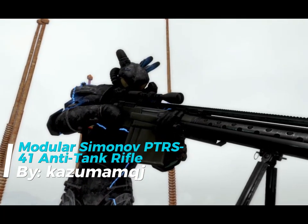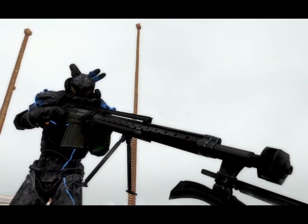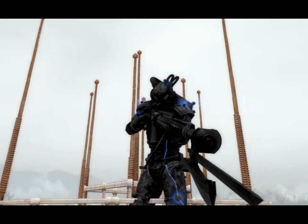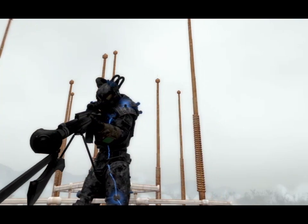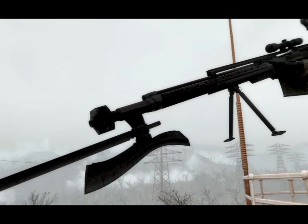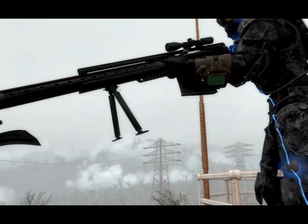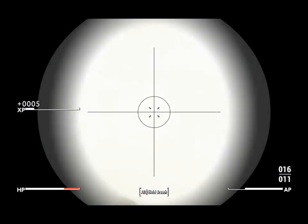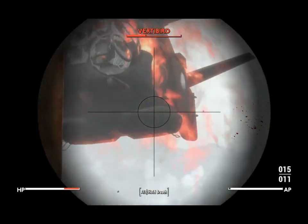If taking down a deathclaw in a single shot sounds appealing, the modular Simonov PTRS-41 anti-tank rifle is your go-to weapon. This mod brings in two versions: the Simonov PTRS-41 and the Type 76, or Chinese anti-power armor rifle, designed to cut through the toughest foes. With an impressive 170 possible modifications — including 12 receivers, 16 barrels, 5 mags, 8 stocks, 7 muzzles, and 11 accessories — the customization options are endless. Plus, there are 22 ammo types to choose from, so you can fine-tune it for any situation.